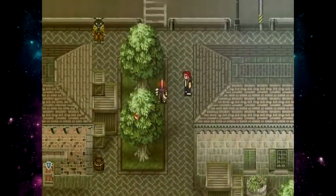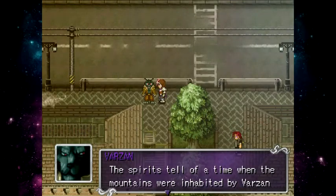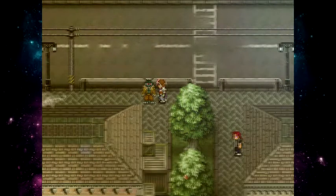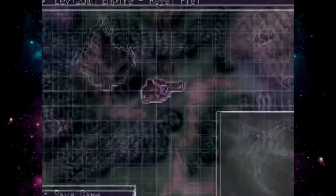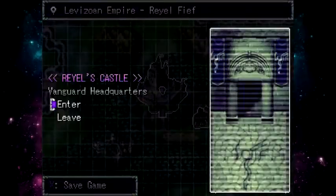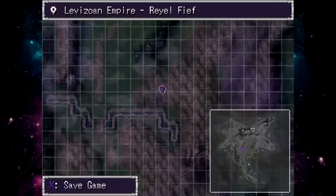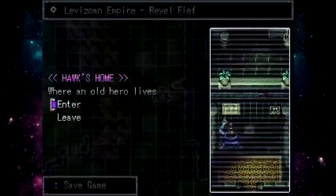That's it for Rael's exploration — that was the last screen. We unlock Rael's castle but we're not going to go there right now because it's already been 28 minutes so we might as well end the episode here.